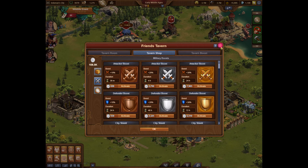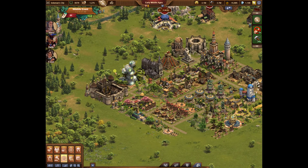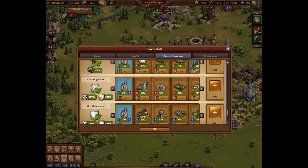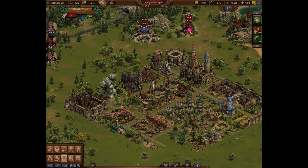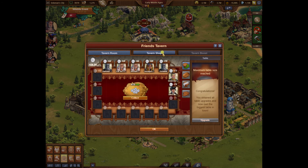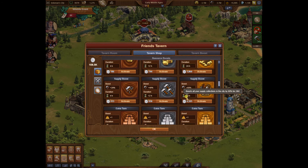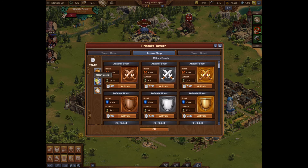In my last episode I showed how to check your boosts. We're going to take a look at the AA and AD values, which are 257 and 207. If I come to the tavern and activate that boost I was just talking about — we're going to do the attacker boost, 30% for 24 hours.